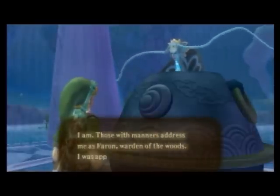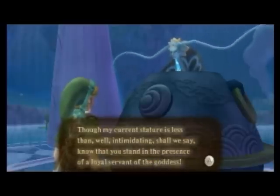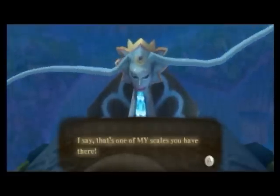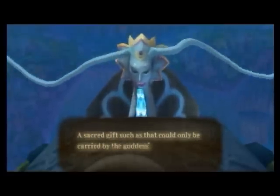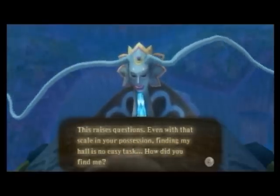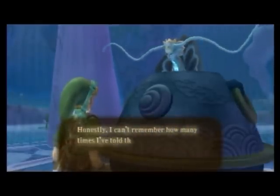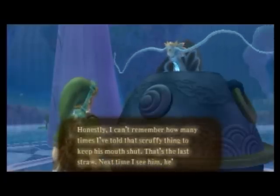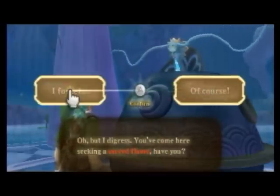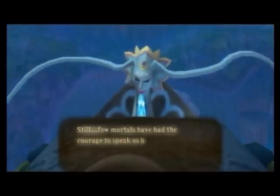Address me as — my current stature is less than intimidating, shall we say. Know that you stand in the presence of a loyal servant of the goddess. Is that one of my skills you have there? Sacred gifts such as that could only be carried by the goddess's chosen hero. This raises questions. Even with that skill in your possession, finding my hall is no easy task. That cackling old hermit Kikwi told you where I live — honestly, I should eat him. Do not mock me, boy — if this is attempted humor, it falls on deaf ears.